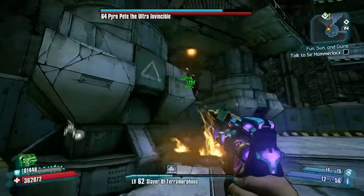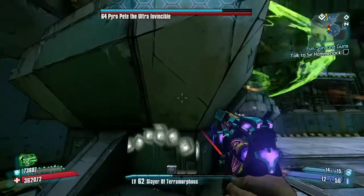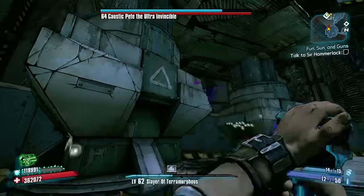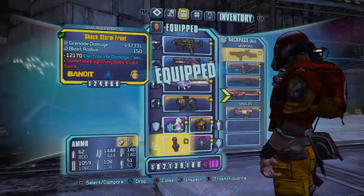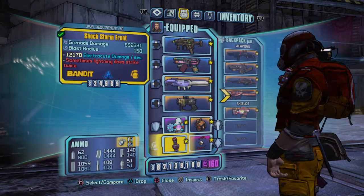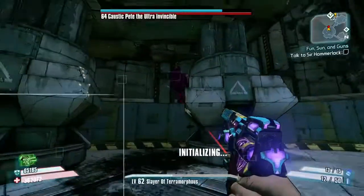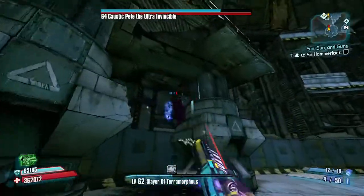Once he's up there, you're just going to go ahead and jump down. The reason for the Grog Nozzle is I would recommend having a slag weapon, because slag is going to help you kill this guy a lot faster. You're basically just going to equip your Storm Front, or just any grenade you want to use. I'm using the Storm Front to get through his shield, plus my Storm Front does a lot of damage. So I'm going to be using that, and then we're going to put on our B-Shield and make sure he's slagged up nice and good.